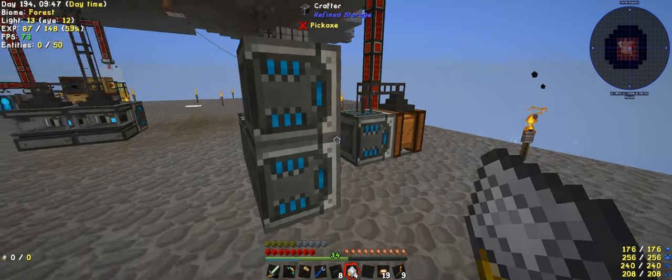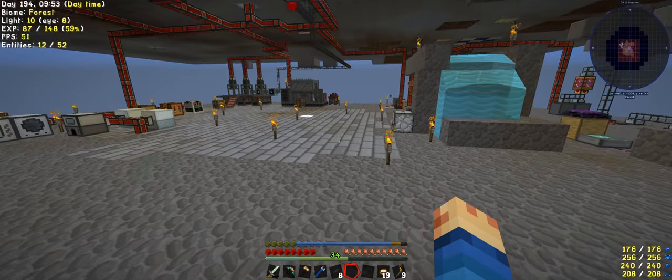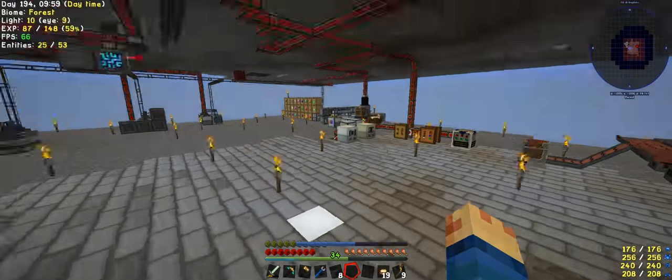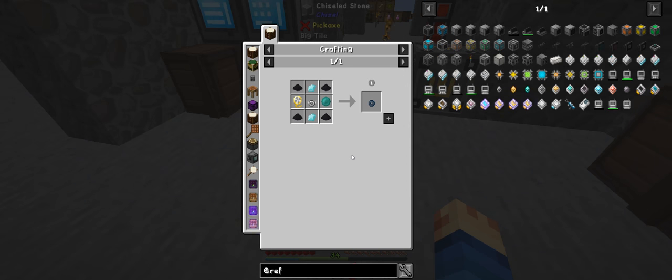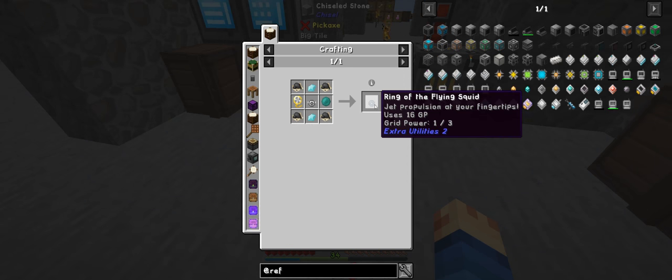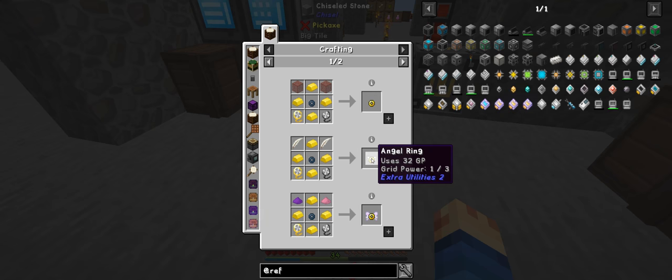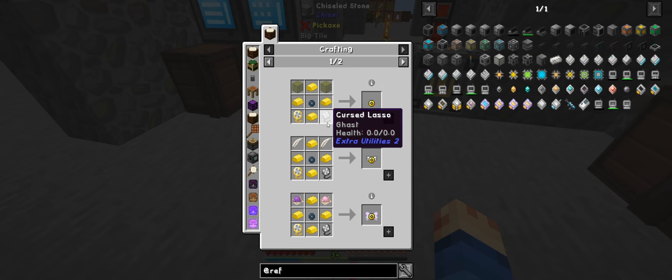So it looks like the chicken one only does slow fall — okay, so we need to go to the next one. Ring of flying squid — jet propulsion at your fingertips, uses 16 GP. Then that one leads into the angel ring which is 32 GP, which needs a cursed lasso with a ghast and a bat.